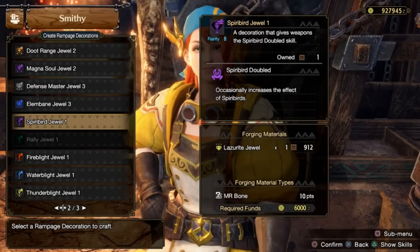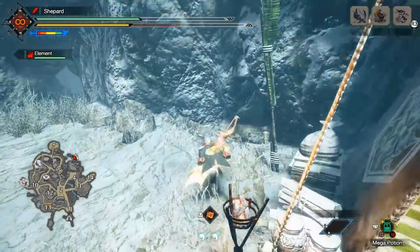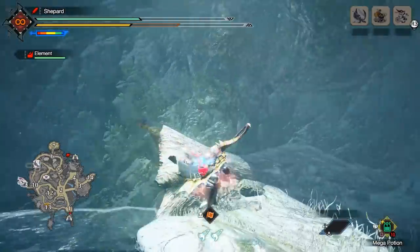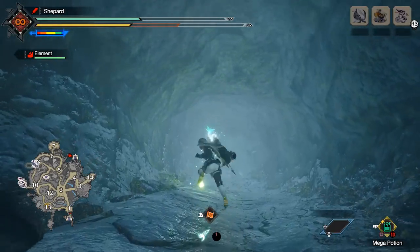I did way more testing on Spirit Bird than I should have. Either the skill is bugged, has a very low activation rate, or visually the results just don't change. I don't really know what's going on, but I wouldn't use it.